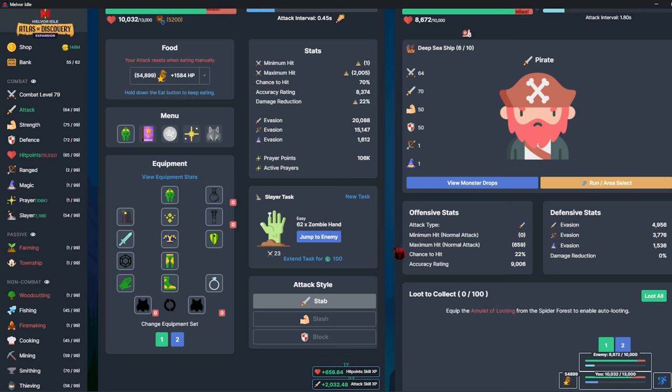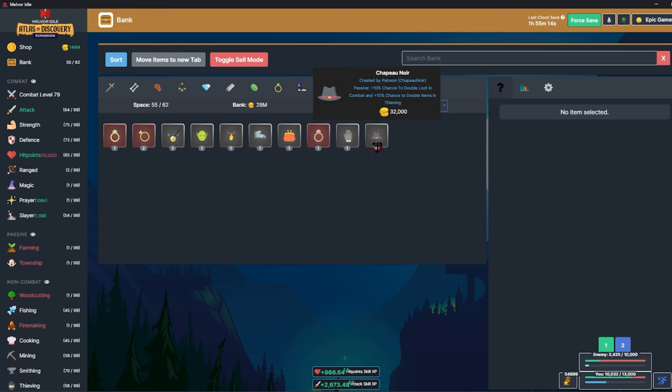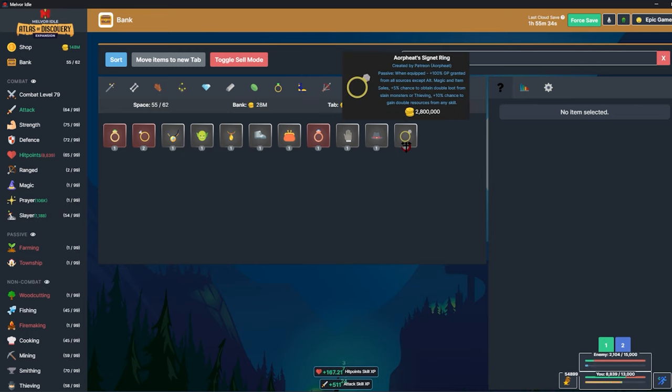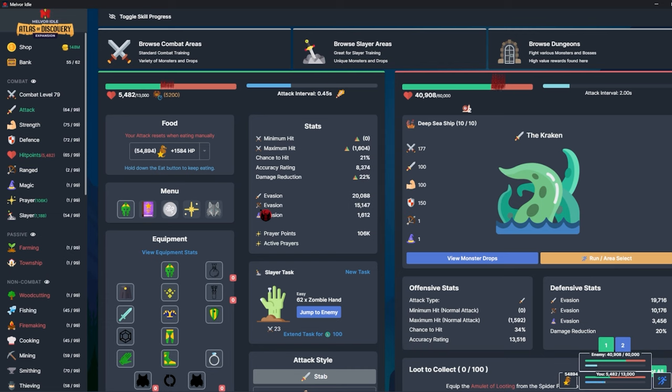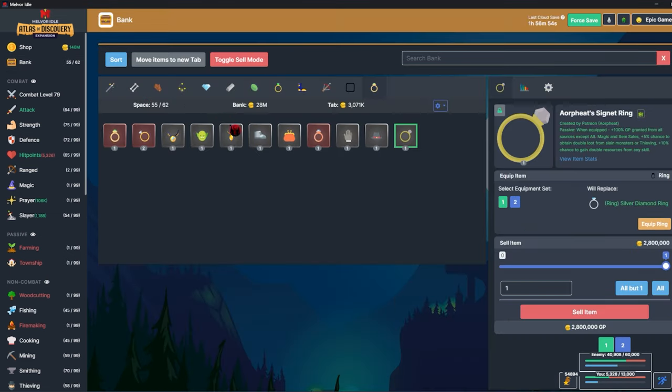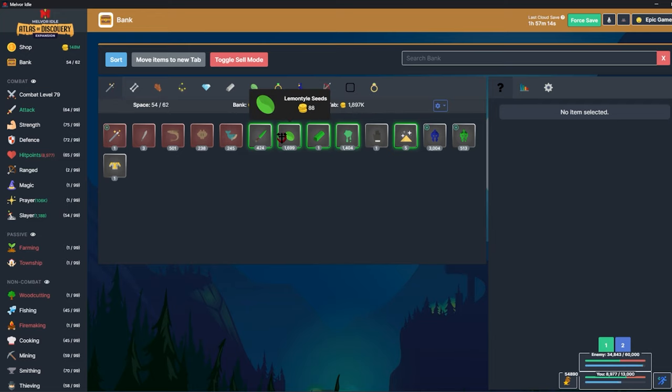I'll see what the damage of the boss is. If it's not really high I can wear the Chapeau Noir since it has a chance to double loot in combat, and also the signet ring which has a five percent chance to double loot from slaying monsters. I'll have to look on the wiki to see if that counts for treasure chests. It's 1600 damage — I've got 5200 HP. This is going to take a long time with so much health.